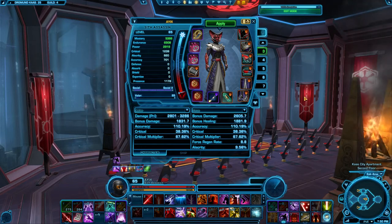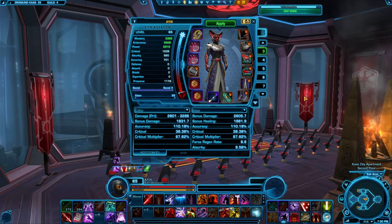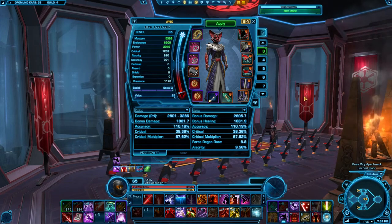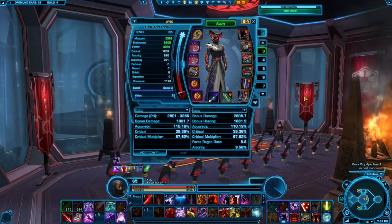Now let's discuss Gearing. For those watching from my Shadow guides, don't be alarmed that I'm on an Assassin. Gearing for Assassins and Shadows is exactly the same, and for ease and simplicity I'm on my Assassin since it's better geared. If you're looking for further theorycrafting on Gearing, I highly recommend checking out Bant's forum thread on the Swtor forums about Gearing in 4.0. It's a great resource of information, and there'll be a link in the description below.